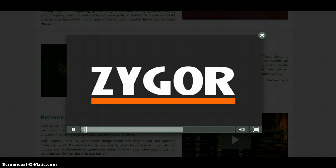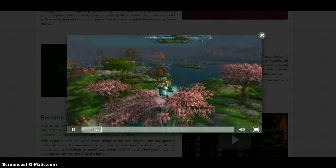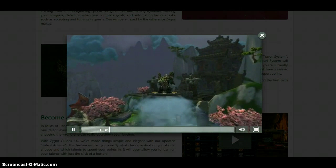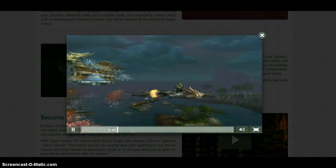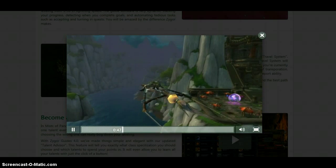In the real world, when you need to travel somewhere, you can take advantage of GPS and map services to get directions. In the world of Warcraft, you've always had to rely on your own knowledge to figure out the best route to your destination. Well, not anymore. With Zygor Guides 4.0, we're introducing a new feature called the Travel System. This feature works in the background to dynamically calculate the best directions to your next objective, and displays the results right under your waypoint arrow. We've been developing the Travel System for over six months, fine-tuning it to perfection. You will be amazed at how powerful this feature really is, and how much faster and streamlined it makes your gameplay experience.